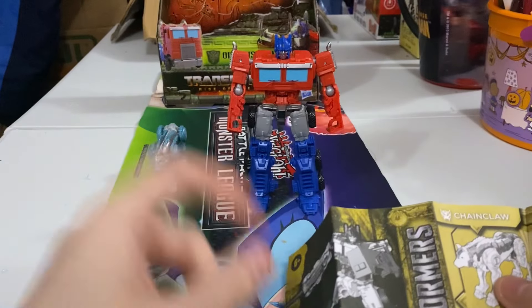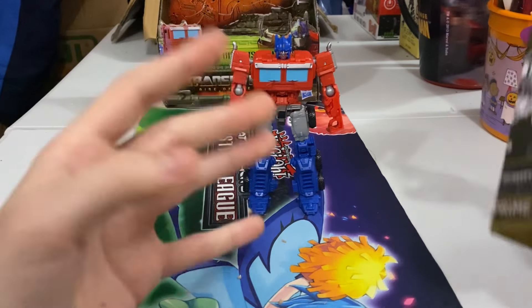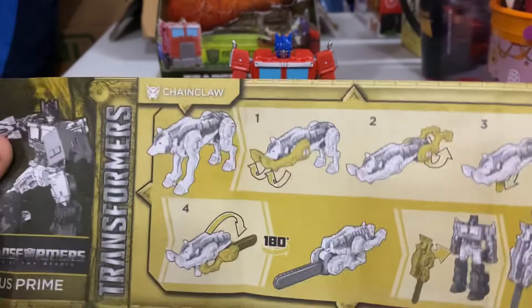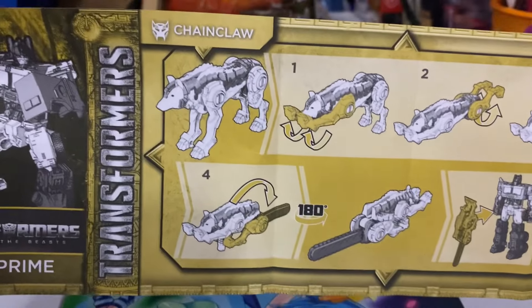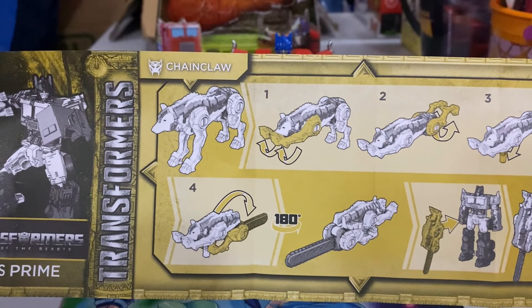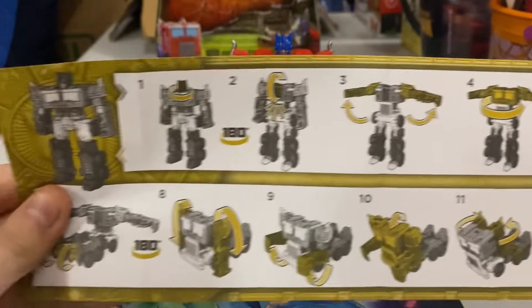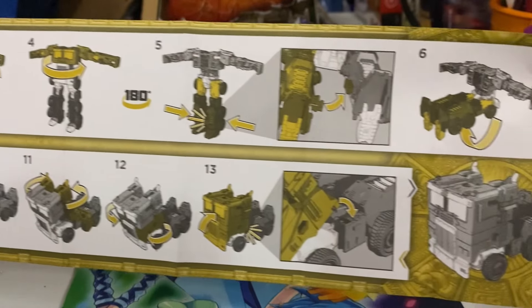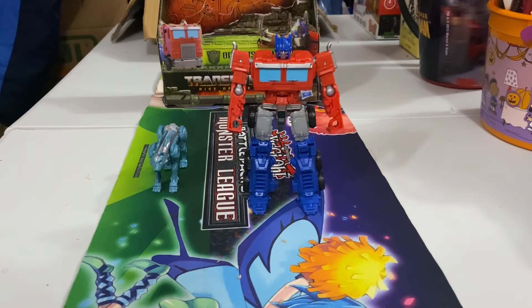The instructions are actually yellow, which is a nice touch. I don't know what class this figure is — I'm only going to find out when I upload the video and see it in the title. Let's take a look at the instructions. Here's how you transform Chainsaw — Maximal Chainsaw from wolf to chainsaw — and where you can pop it on. And then here's how you transform Optimus. I kind of like the yellow coloring; it makes it work better than green or blue.